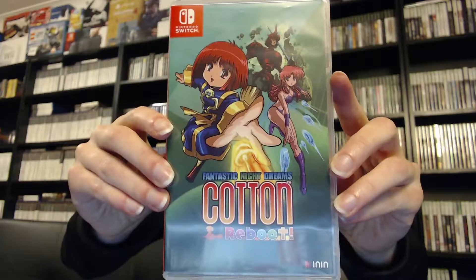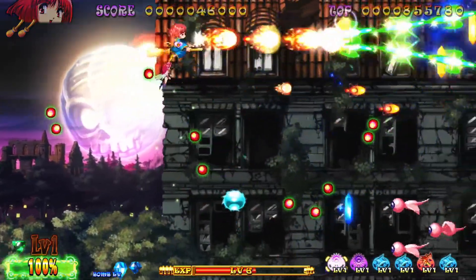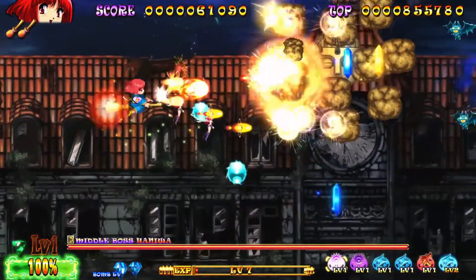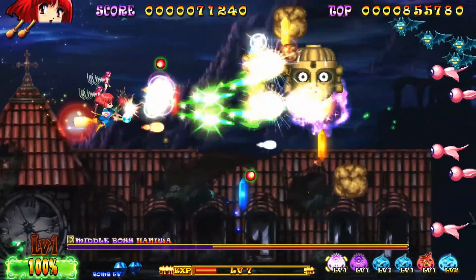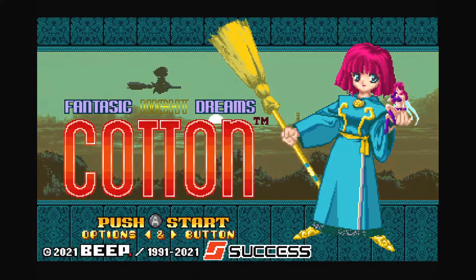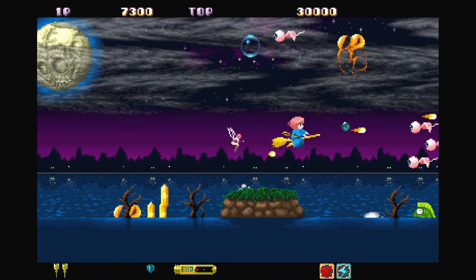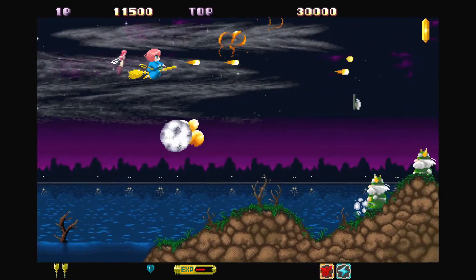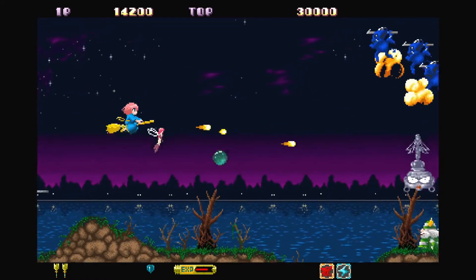Next up we have Cotton Reboot on the Switch. This is a cute em up game and is a remake of Cotton Fantastic Night Dreams, and also a version of the original game is included on this cartridge as well for added value. Cotton Reboot is a scrolling shooter where you take on the role of a witch by the name of Cotton, who agrees to aid a fairy by the name of Silk in defeating monsters in exchange for willow candy. Cotton can blast down enemies from her flying broomstick and collect powerups along the way to increase her firepower. The game also includes boss monsters and the difficulty amps up as you progress. That's Cotton Reboot on the Switch.